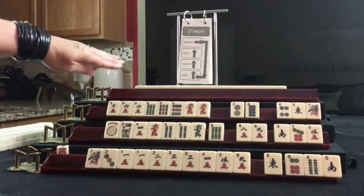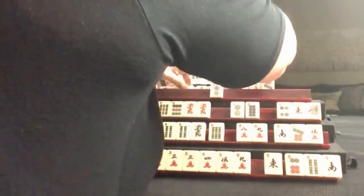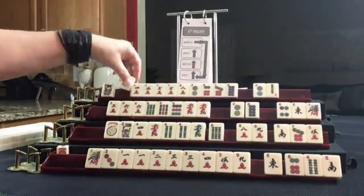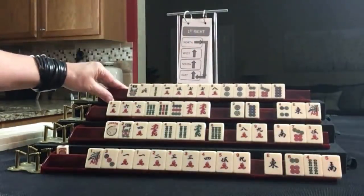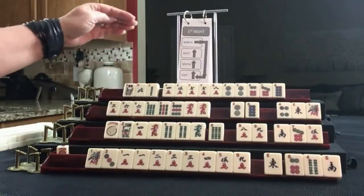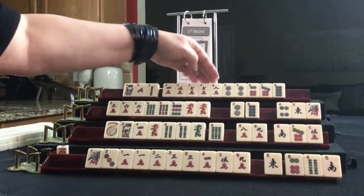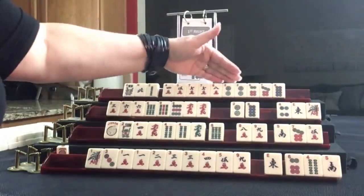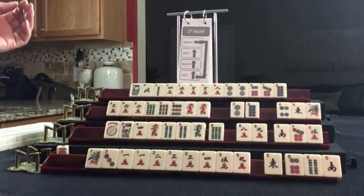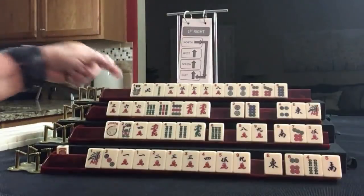Let's see what we can do for Player 4, also known as North. We have a flower, a North, a two BAM. Then we have cracks with a pair of sevens, four, five, seven, eight. We have dots: pair twos, two, six, seven, eight. If these were your tiles, what would you focus on and what would be your first pass?